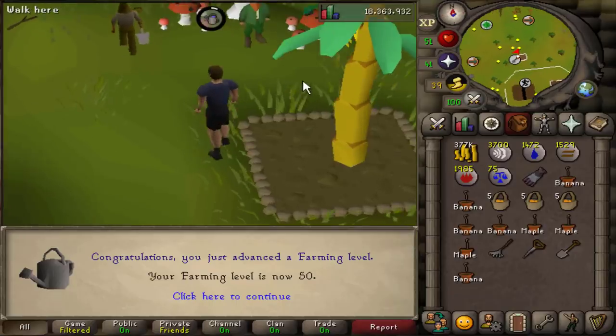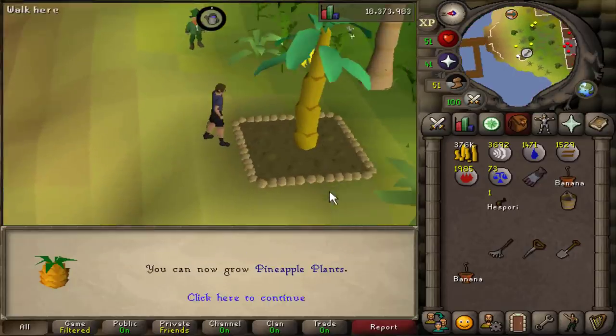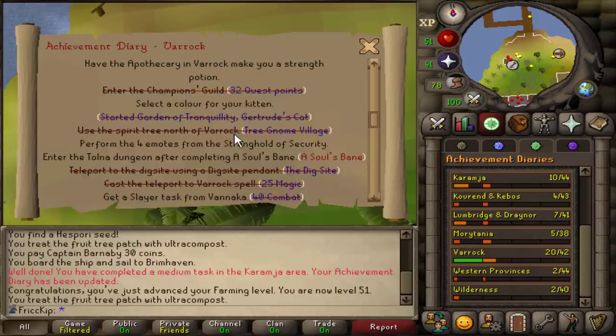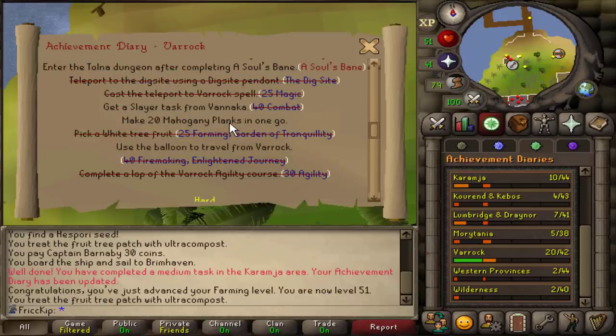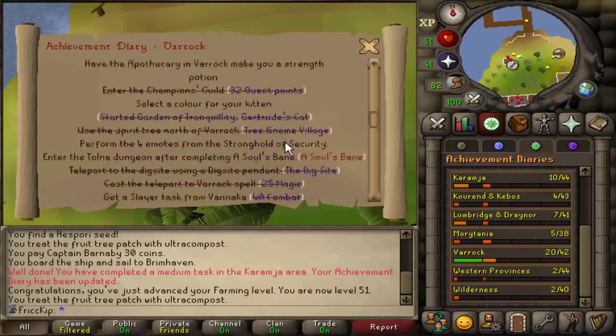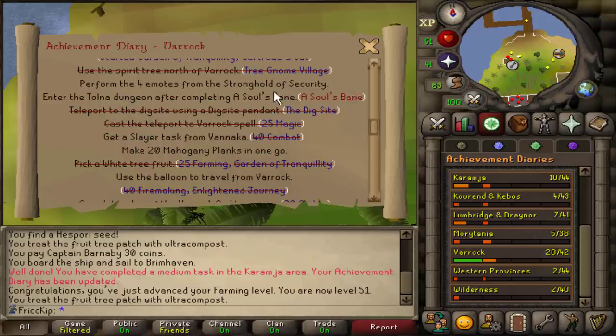50 farming — over halfway to 99! What are the odds of running into you here? That was a task for the diary — didn't even know that was coming up. I kind of want to do the Rock Medium Diary so that way we can get the GE teleport unlocked, which is really close to a bank, because I don't exactly have a really close bank teleport. I think the only requirement we're missing for this is A Soul's Bane, so let's go do that quest.